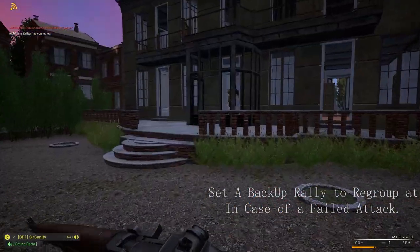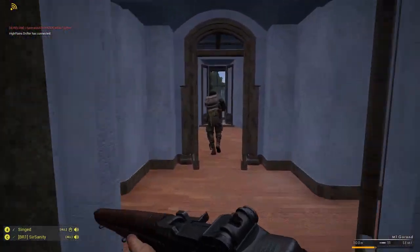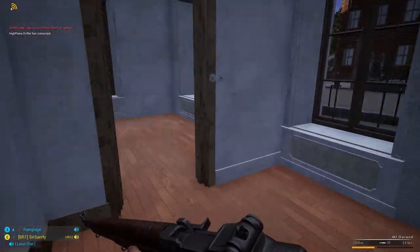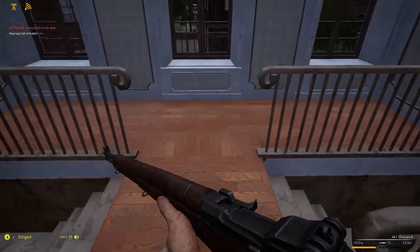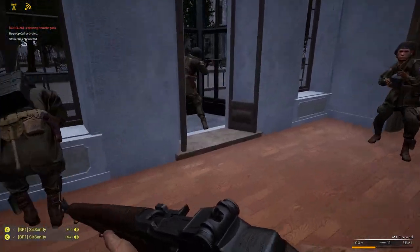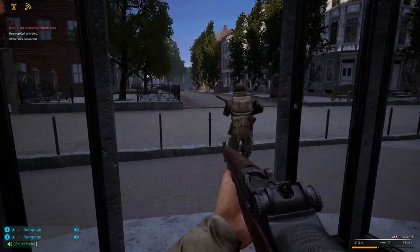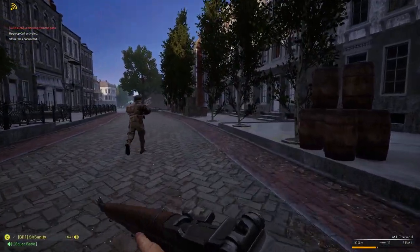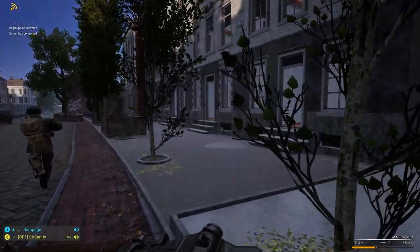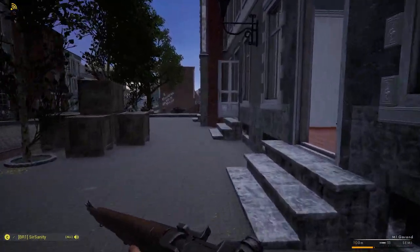We're gonna set a temporary rally right here as it's about to finish. I'm gonna go upstairs and set a rally. We're waiting for squad 3 to take position up north — that's perfect. Now let's try to spread out. We're gonna push to the footbridge to our east and I'll drop that rally, then kind of finish up here.